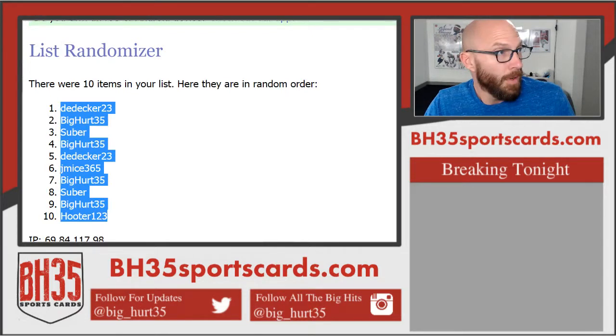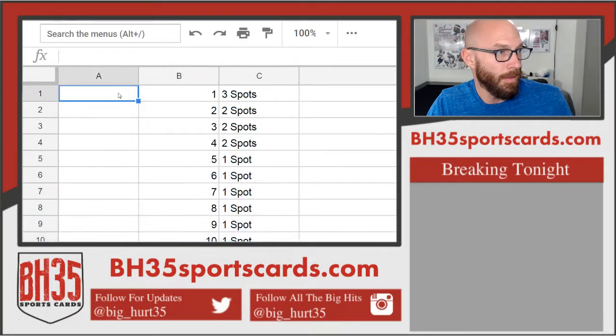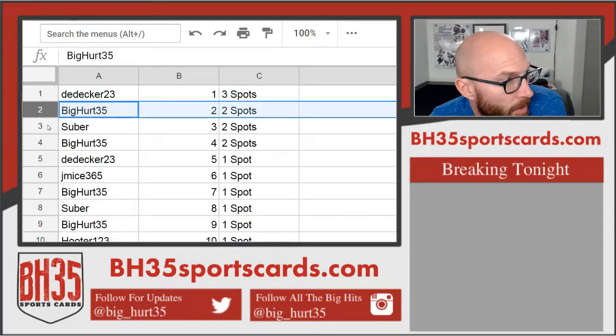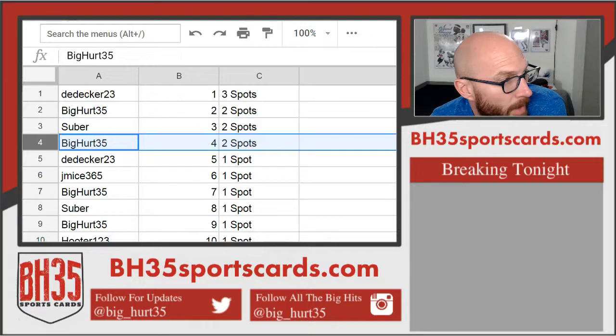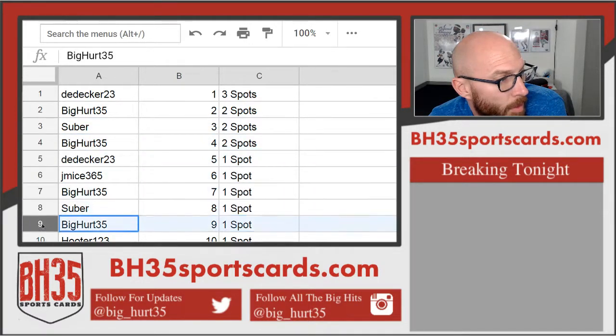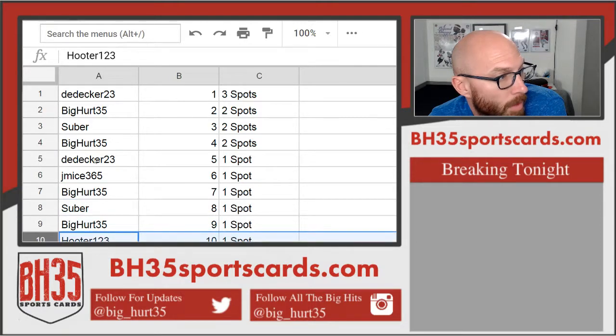D-Decker on top, Hooter's getting another spot — not the one he wanted. D-Decker getting three spots. Big Hurt 35, two. Suber, two. Big Hurt 35, two. D-Decker, J-Mice, Big Hurt 35, Suber, Big Hurt 35, and Hooter all get one spot.